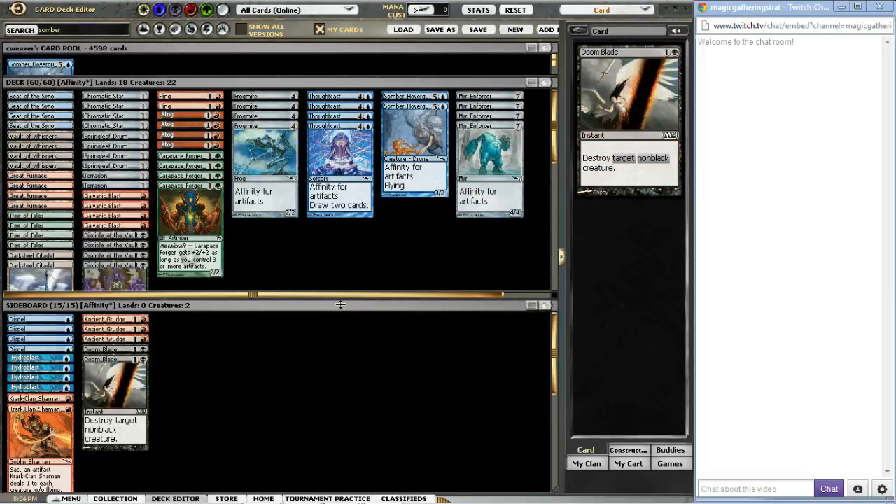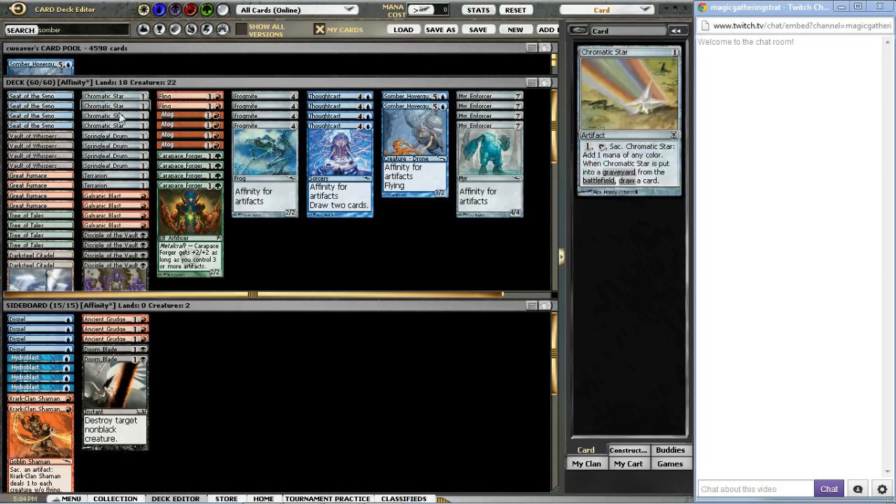When you already have to mull to five and they blow up your first land on turn two with an Ancient Grudge, you're just like, oh man, I hate this. That being said, it can have some of the most explosive draws. I've seen Affinity players throw 16 power on the board on turn three, with the good old turn one Springleaf Drum, then slamming down three Frogmites and two Mirror Enforcers, and playing a draw off Springleaf Drum.